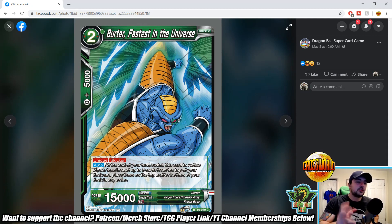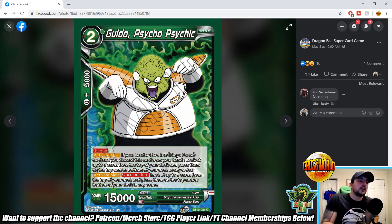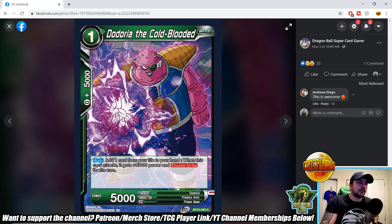Guldo Psychic — two-drop 15k unique. Activate main: if your leader is a Ginyu Force card and you discard this card from your hand, look at the top cards of your deck and place them on top or bottom in any order. The discard cost is a straight minus one — that's really unfortunate. You rearrange the top of your deck to set up the leader effect, but taking that minus one doesn't seem worth it. The second activate main effect once per turn: look at top five cards and place on top or bottom in any order — that's better since you can use it every turn. If this were a one-drop it would be much better, but competing at the two-drop slot is rough.